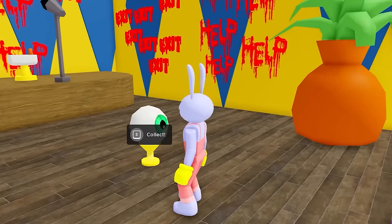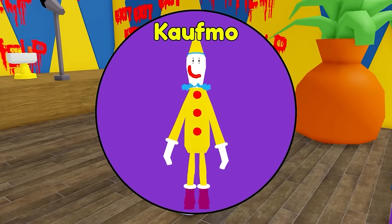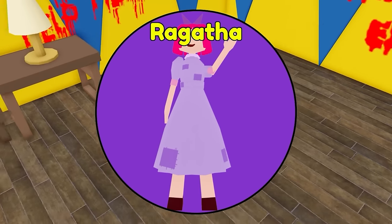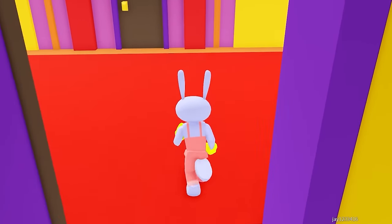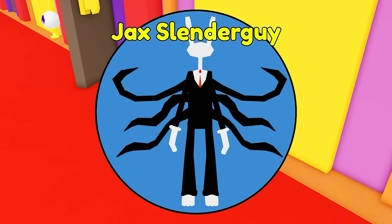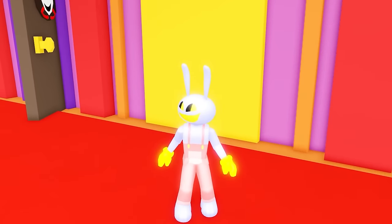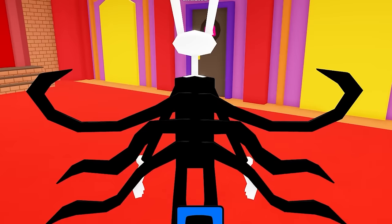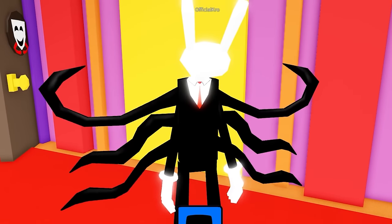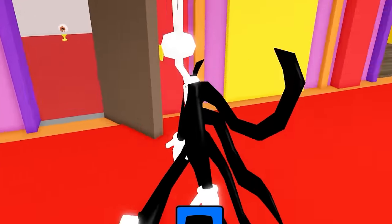Oh no — it's Koofmo's room! And we've got Koofmo. Over here we also found Ragatha, but these are all normal ones. Let's see if we can find something. Jax Slender Guy? No way — I'm Jax the Slender Man! That's the coolest.